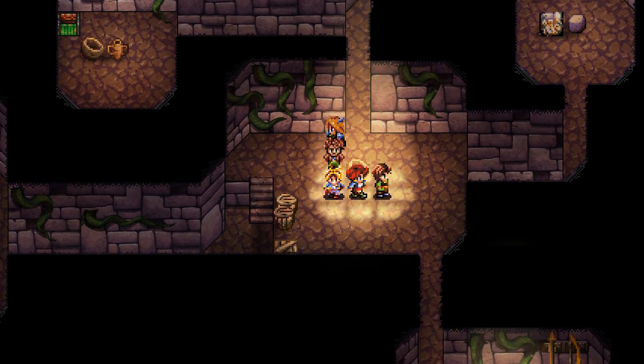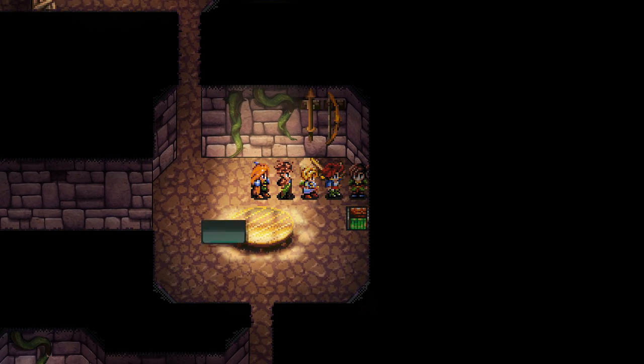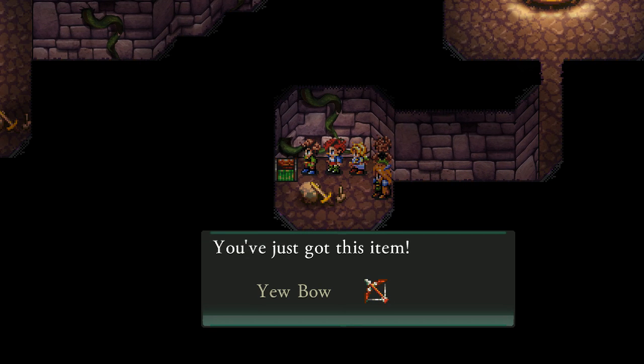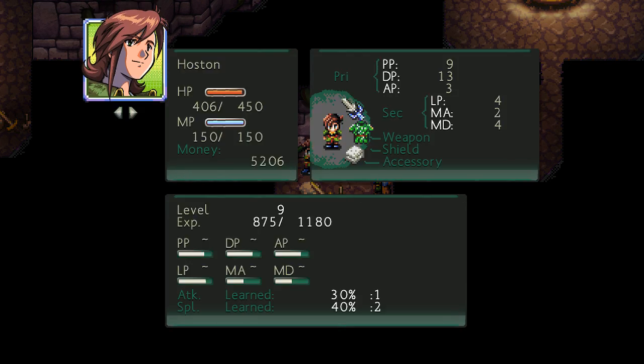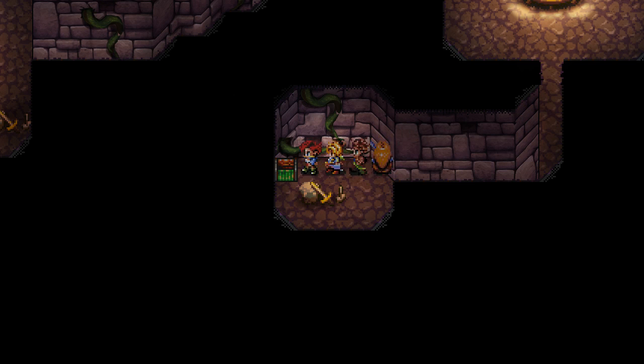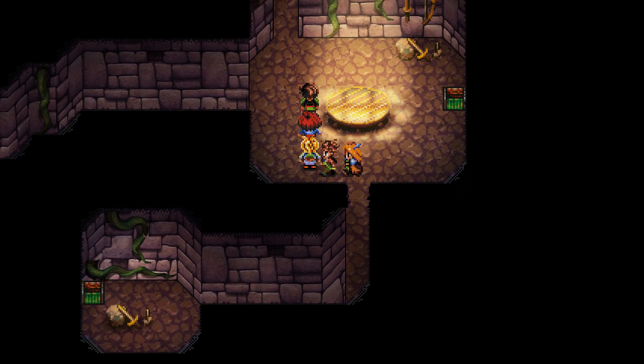Alright, now we're going to go south and find an herb in the next room. Even further south is a little nook with a U-bow. Wow — plus 8 to attack, and it adds 2 to AP. Should I equip that? It increases her agility by 2 and her attack by 8 — that's a lot. And right now she's not really using magic, so I'm going to keep that on her for the extra damage and extra agility.